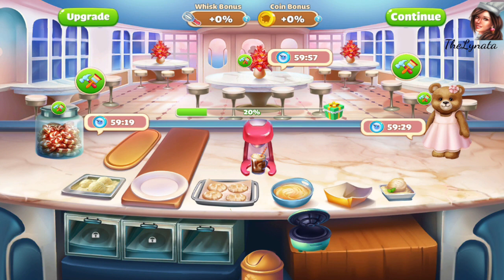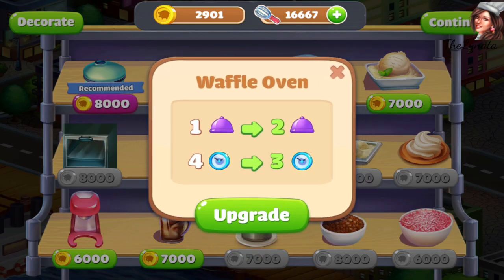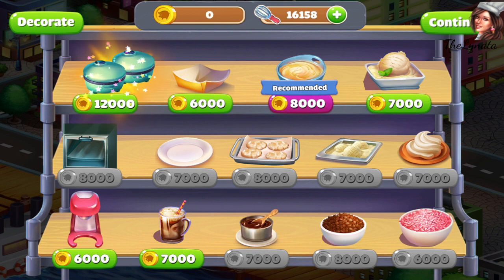Oh, these flowers - I really can't resist them, so I will buy these red flowers. Wow, I am so amazed. I also wanted to buy one more of this cone maker - the waffle oven. I will buy it no matter how much it costs. But for the oven I will make some money. So many upgrades here - I just love them and I will buy them all, just stay with me to see them.